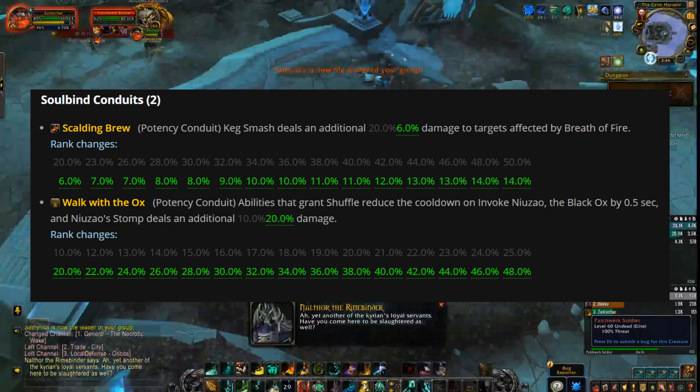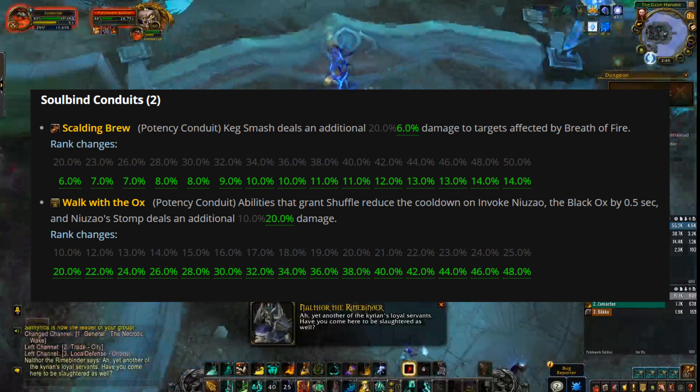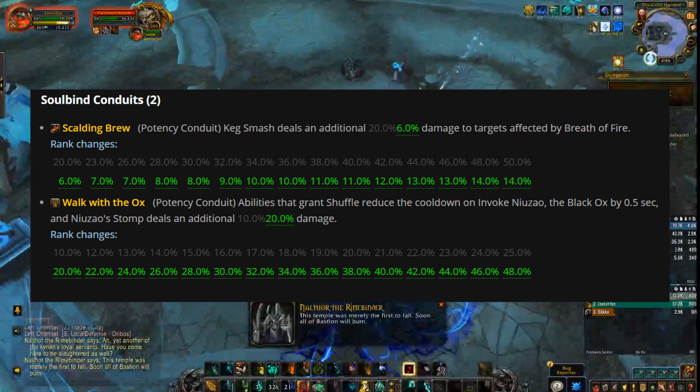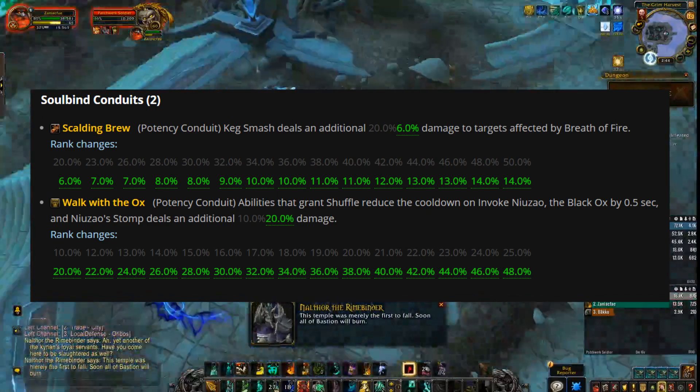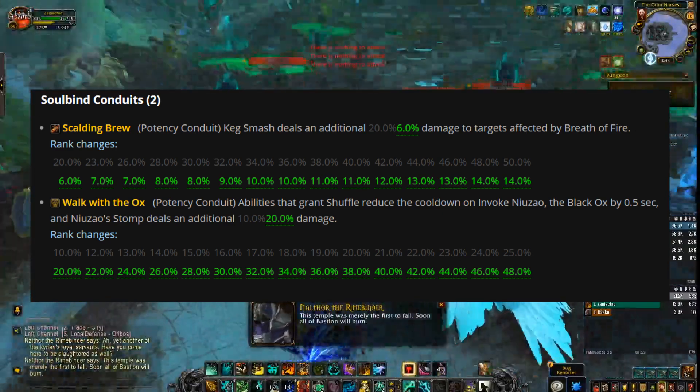First, let's go over the Soulbind conduit changes. Scalding Brew had a major damage nerf, whereas Walk with the Ox had a major damage buff. There isn't much change in gameplay style here — Scalding Brew just won't hit as hard, and Walk with the Ox will just hit more.